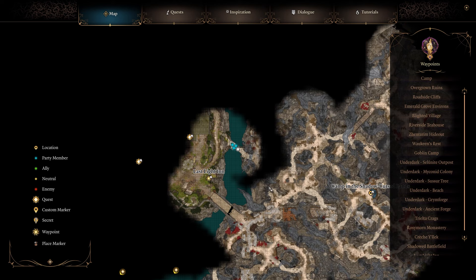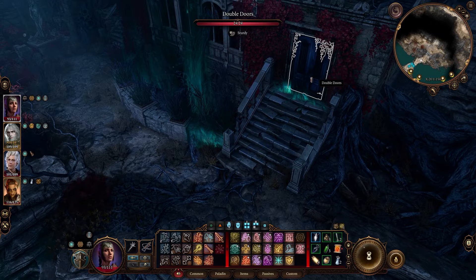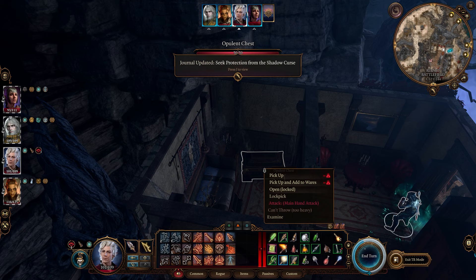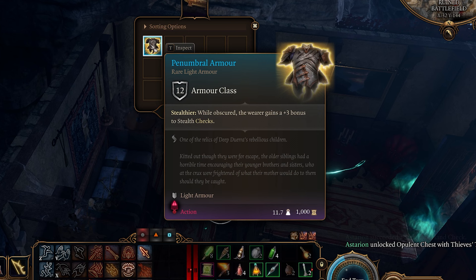If you want the Penumbral Armor, head over to the Last Light Inn and on the right hand side hop a little gap right here. Head over to this house — this house is extra cursed so you will take damage inside. Just take your best lockpicker and head in. The chest right here is the one we need to lockpick, and inside this chest will be the Penumbra Armor.